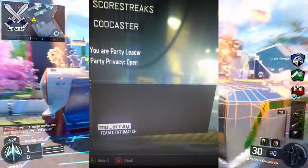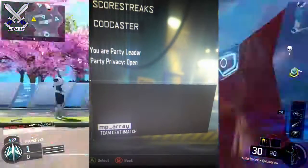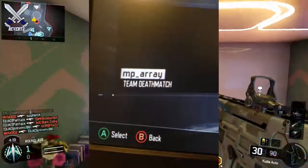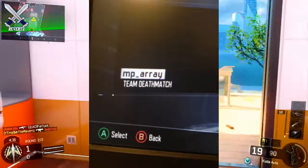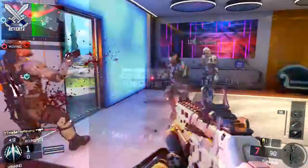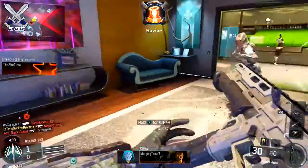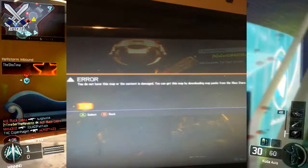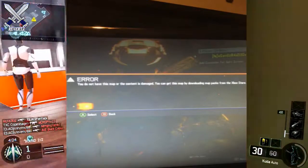A link to his Twitter is down in the description, as well as his Instagram. Go follow his account — he's a really cool guy to talk to — and also make sure to follow his friend, his name is Jacob Post Hardcore. All the links are down in the description. But anyways guys, these pictures do seem legit, and you can tell it's in a private match. He said when he went to start the game, he got a notification that read: you do not have this map, or the content is damaged. You can get this map by downloading map packs from the Xbox store.